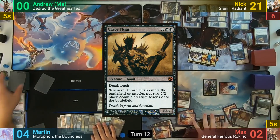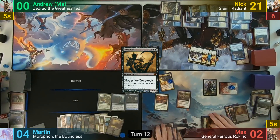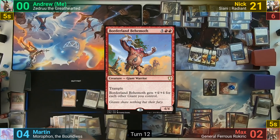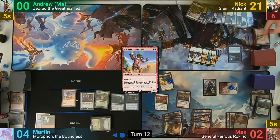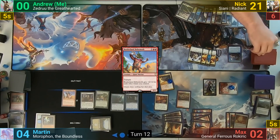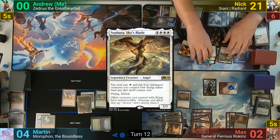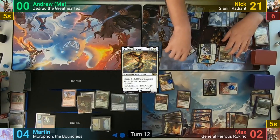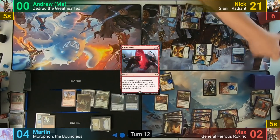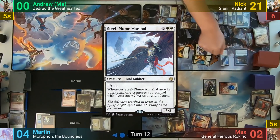Martin flips a Grave Titan off Descendant's Path, which he ships to the bottom, then draws and casts a Smothering Tithe, following up with a Borderland Behemoth and passing. Nick sacrifices the Sacred Mesa on his upkeep, draws, giving Martin a treasure. He casts Sephara, Sky's Blade and sends all the Angel tokens at Max. Max Chaos Warps Sephara, which has Nick shuffling it in and revealing a Steel-Plume Marshal, and Max then dies from the hit.